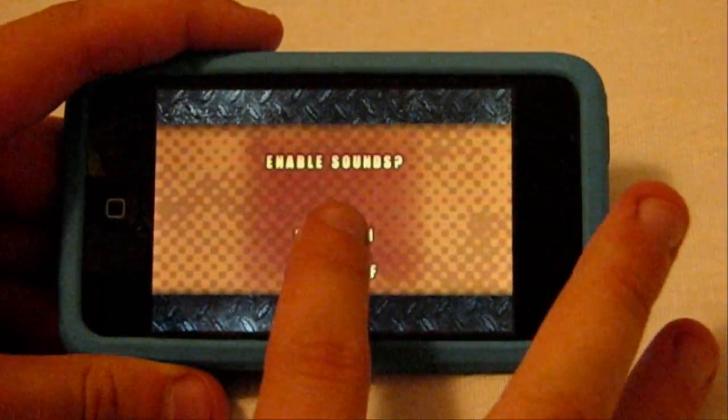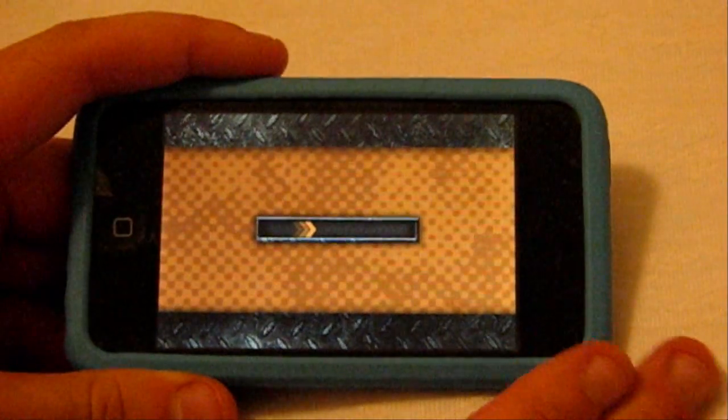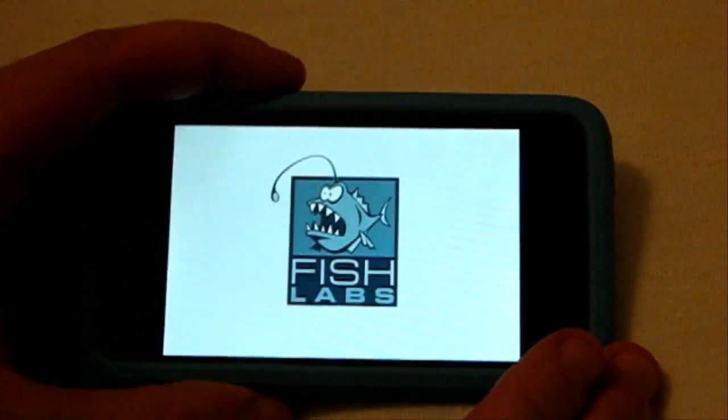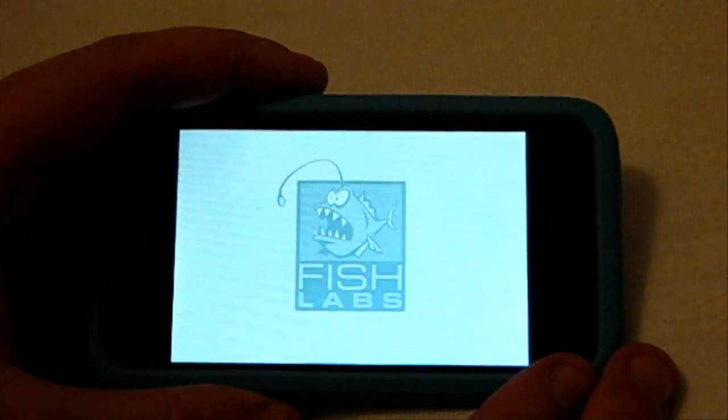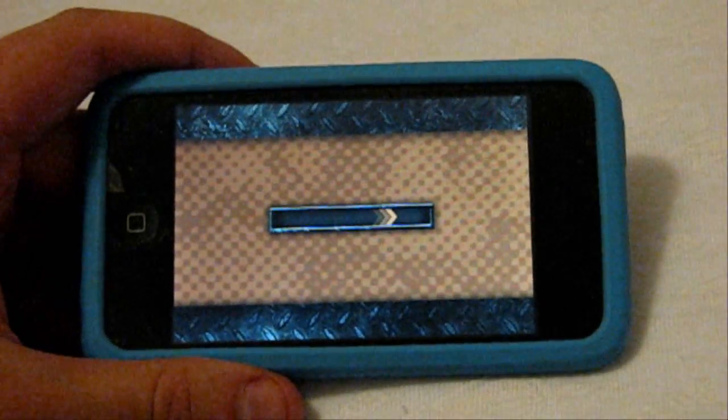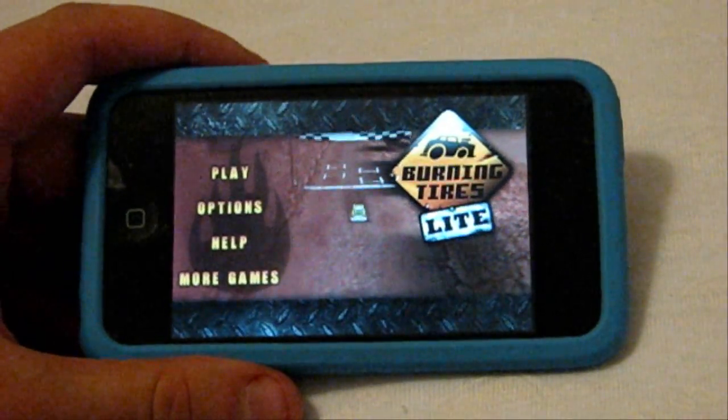Starting off with Burning Tires Light — this is a free app from the App Store and it's at the top of the free apps leaderboards right now. Very simple application, just another great 3D racing game with great graphics that uses the accelerometer nicely. The only problem is it's got quite a few loading screens which can get quite annoying. This is the light version so it's only got one car and like two courses to choose from.